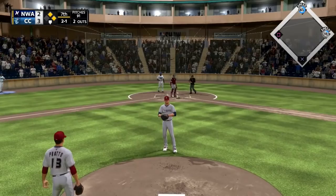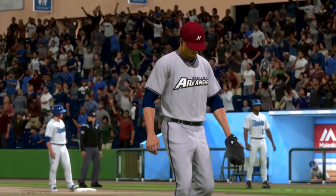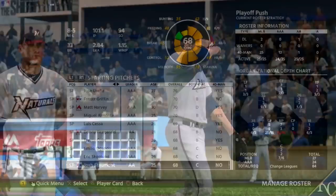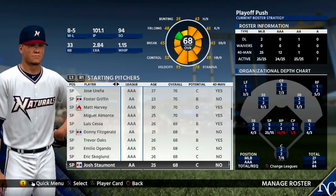So all in all, Stalmont has a lot of things to work on, but he definitely has a lot of potential, especially because of his fastball hitting 99 consistently even deep into games. I am confident that he is going to work on some stuff and it's going to get better as the years go by. And with that being said, that is going to wrap things up here — the Prospect Profile of Josh Stalmont, second round pick in 2015 by Kansas City.